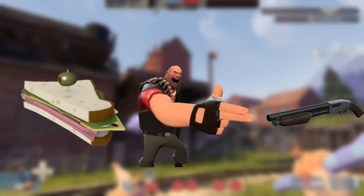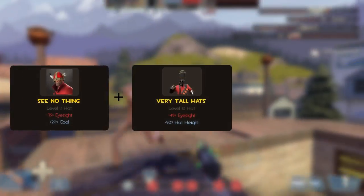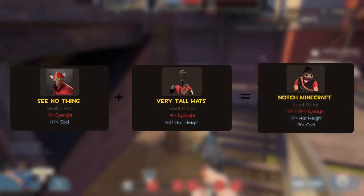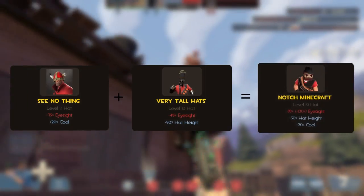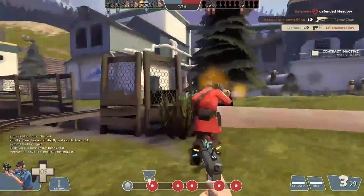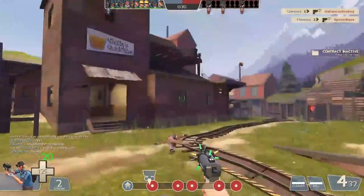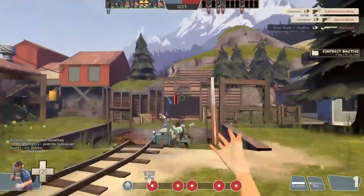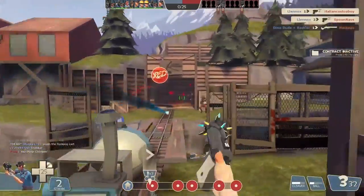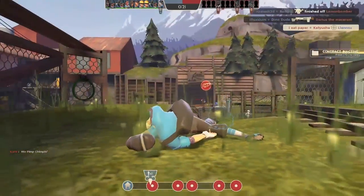If all the downsides on a certain weapon reach over minus 100%, meaning it won't do anything, the percent will be sent to minus 99%, but I will be putting the number it would be in parentheses next to the minus 99%. All damage, bullet spread, and clip size positives and negatives will be based off the stock item. I won't be going into detail about bullet spread or crits unless the weapon specifically says anything in regard to those two.